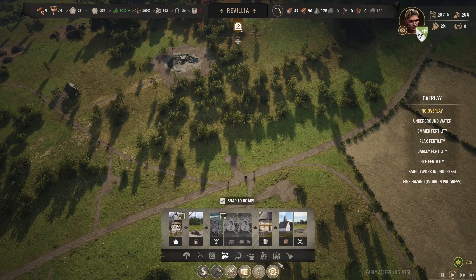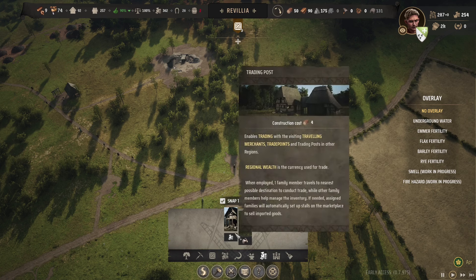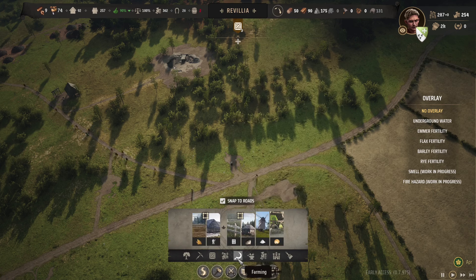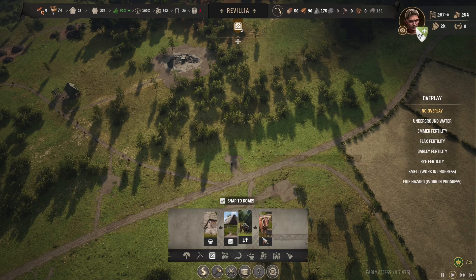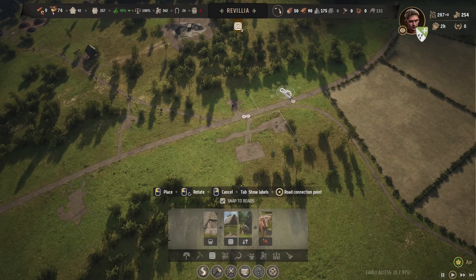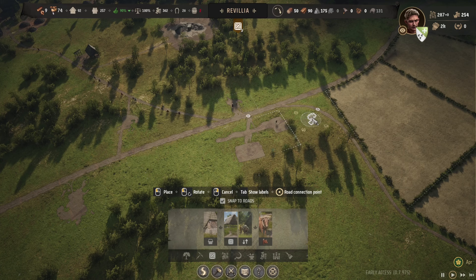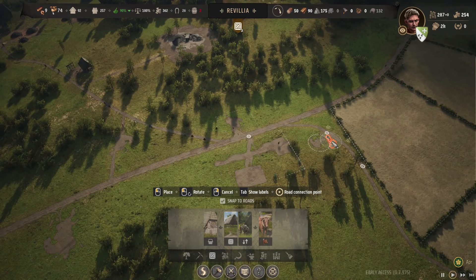I also wanted to get another stable down here by these farms as well. I can never find anything in this menu. There we go - hitching post. I guess we could put it next to the granary. Road across the way there. I like that, that looks nice. Off this little side road - we'll upgrade that as soon as they build it.